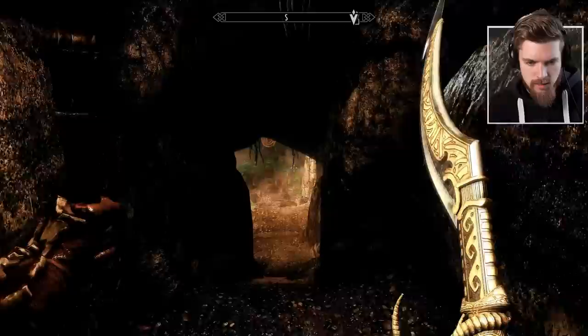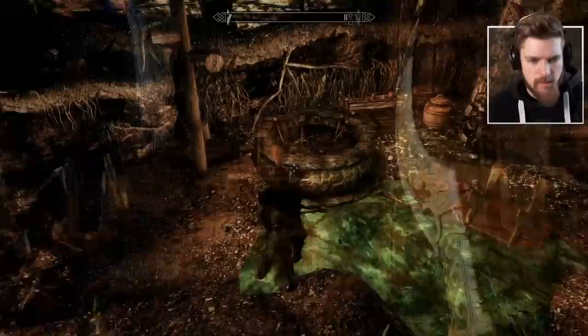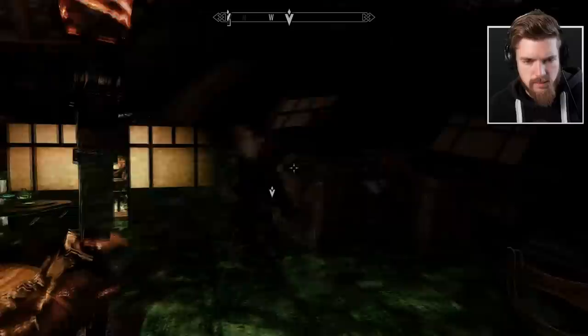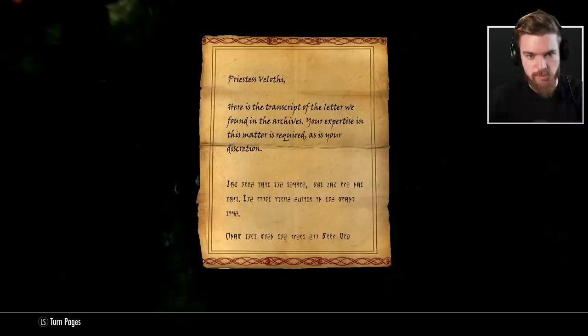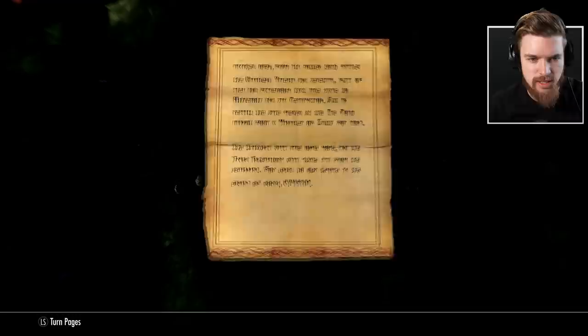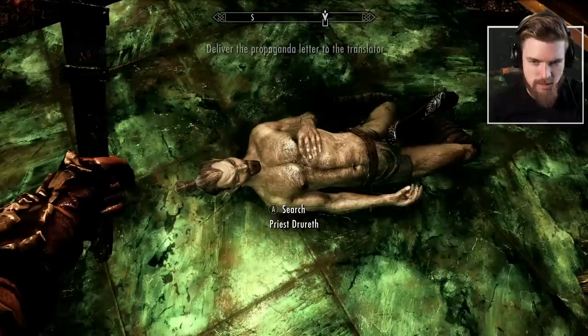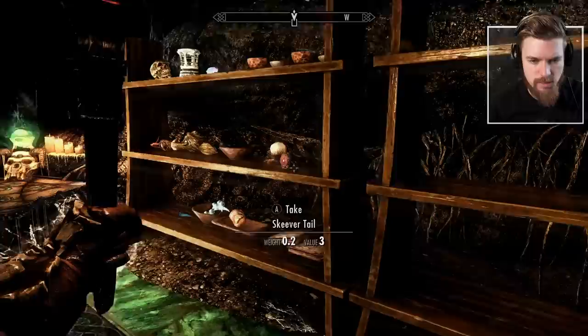Looking around, we find an absolutely butchered training area, a very old smithery, ruined furniture, and a bedroom. On the floor is the priest — Propaganda Letter and a note addressed to Priestess Veloth. It's a transcript of a letter requiring expertise and discretion. We need to deliver the propaganda letter to a translator. We find extravagant robes, gold gem fragments, potions of invisibility, a lot of different alchemy ingredients, and also the Priestess's Journal: 'The temple is almost complete, but there is work to be done — so much work and not enough hands.'